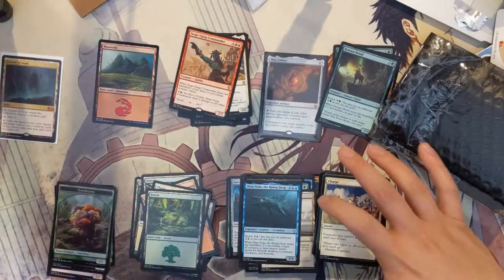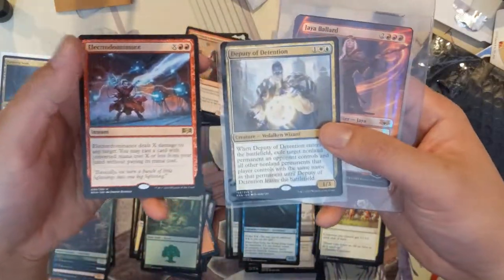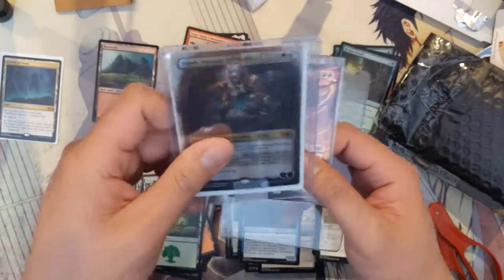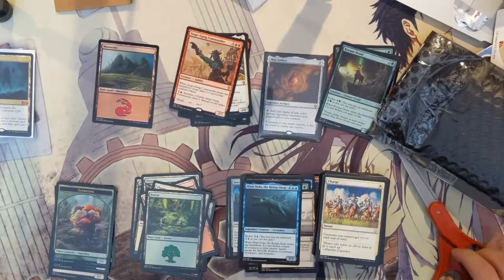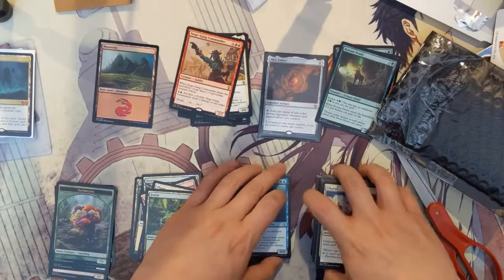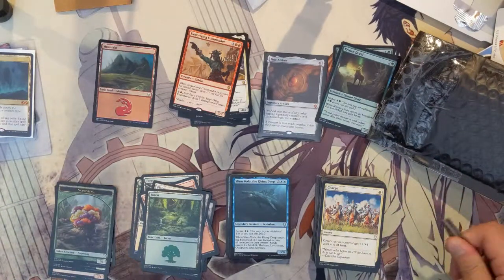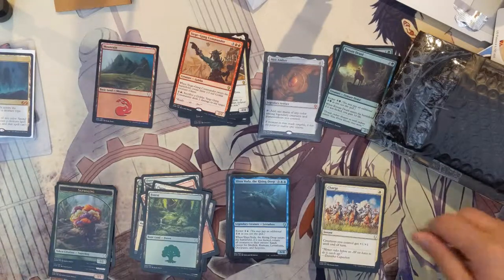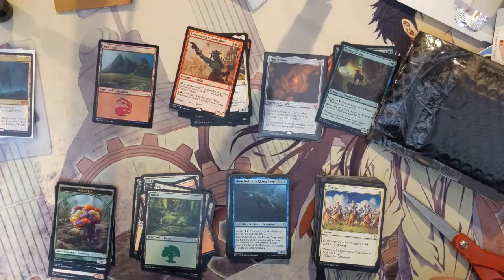Just to recap our mail day: we got two regular rares from the most recent set, a Jaya Ballard from Mythic Edition, an Ajani from Mythic Edition, and a Cavern of Souls from Ultimate Masters. Thanks for watching guys! If you like these random mail day videos, let me know — hit that like button and let me know in the comments whether to continue or if you prefer just seeing more pack openings. Let me know and thank you guys very much — I'll see you next time, peace!